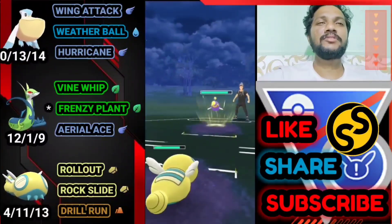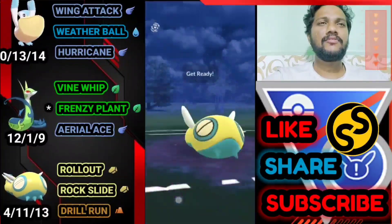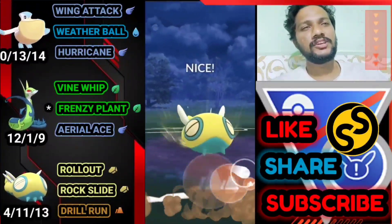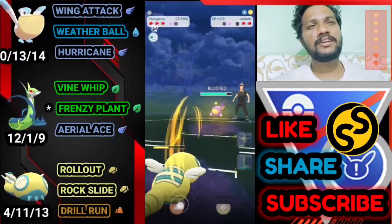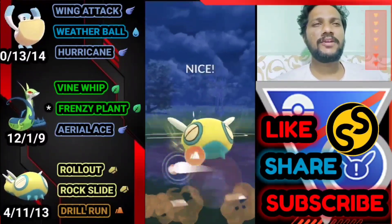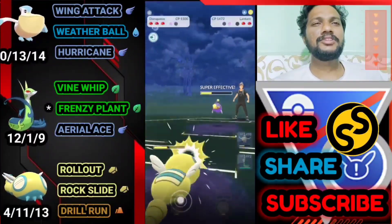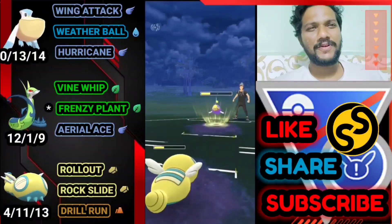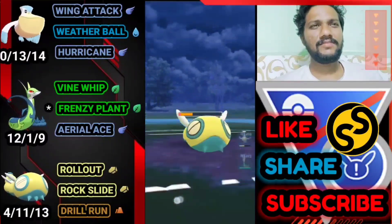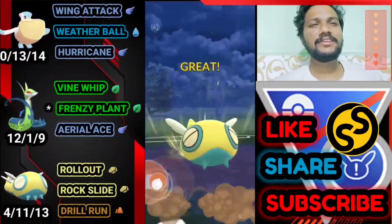He doesn't switch, so something must be weaker — over-farming him because I thought he would switch. Drill Run super effective — almost got the second run. He doesn't shield. I don't know what his third Pokémon is. It's another Superior — but we've got Drill Run ready, and we got it. Dustfrance is a beast sometimes!